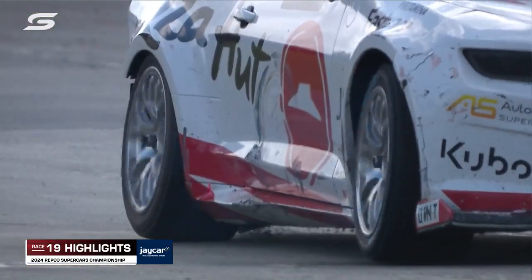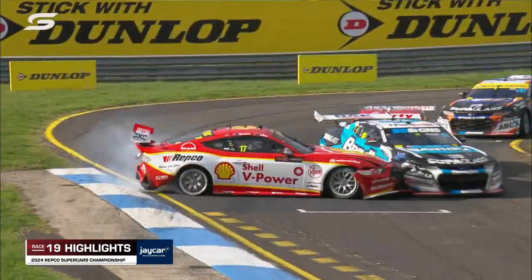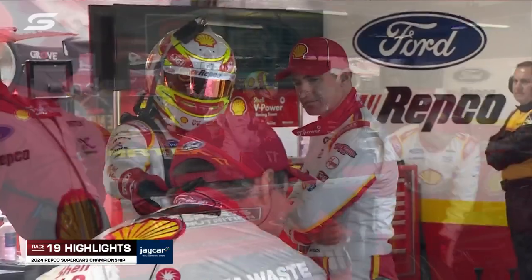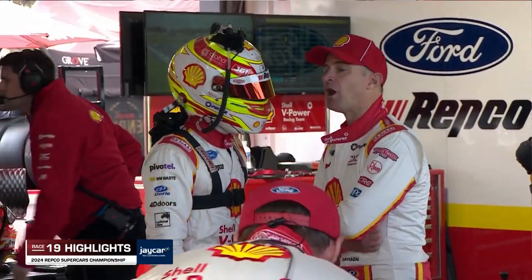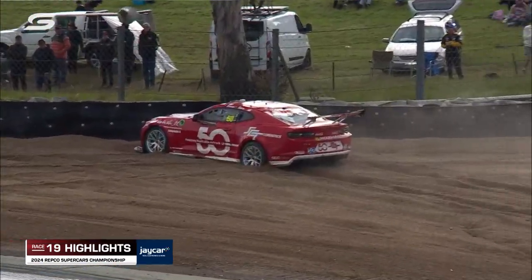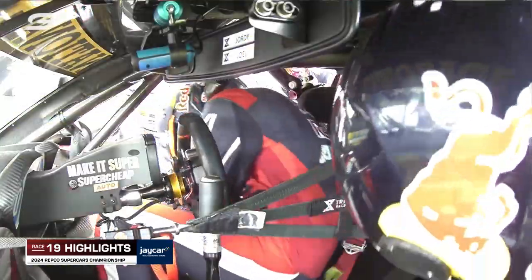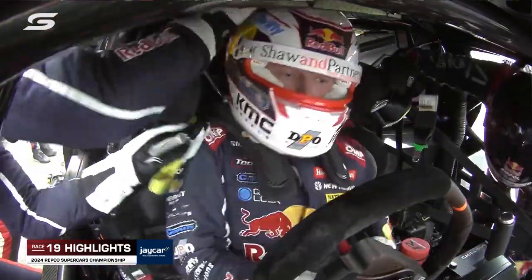The second safety car period was pending off the back of the Pizza Hut car. Jordan Boyes at the wheel, into the fence. Not a good day for some of the younger kids here, and that was Kai Allen going back into the pits after hefty contact — that car did see the chequered flag. Second Brad Jones Racing car in trouble; it was the SCT Logistics car, and that would lead to another safety car.